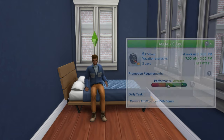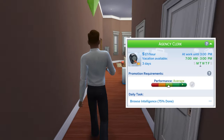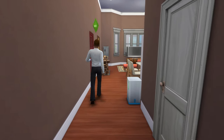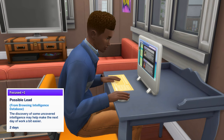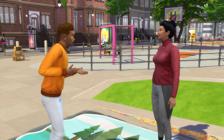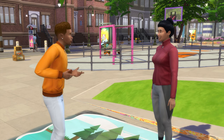You'll start out in the career as an agency clerk. The daily task until you specialize at rank 8 is to either browse intelligence from the web section of a computer — which can leave your Sim with a focused moodlet — or alternatively to perform friendly interactions with other Sims.